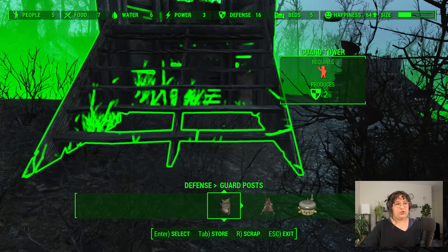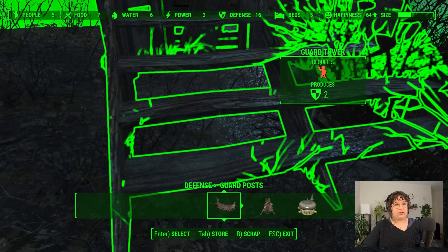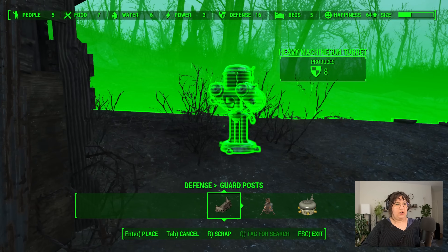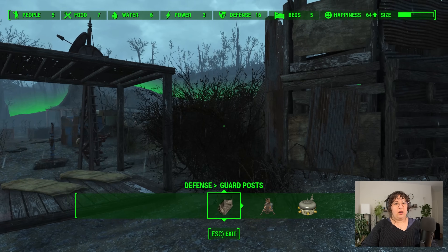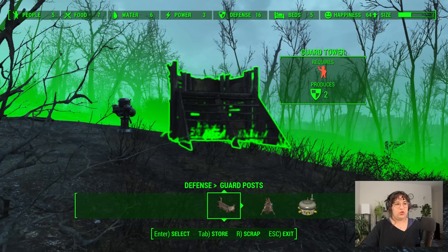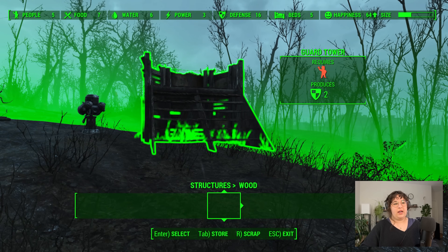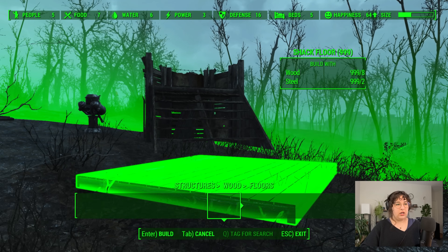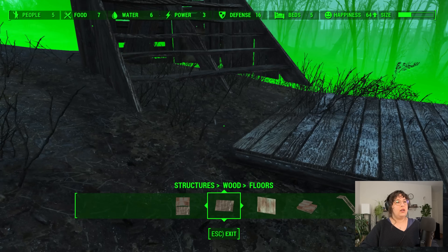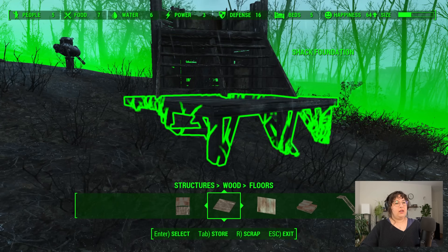Since the two settlers came together, I want to assume they're a couple. So I want them to still be able to live together, which I usually don't do when I set up a guard barrack. Normally I do it as a single guard, but in this case it might make more sense to have it be more of a house for the two of them so they can stay together.